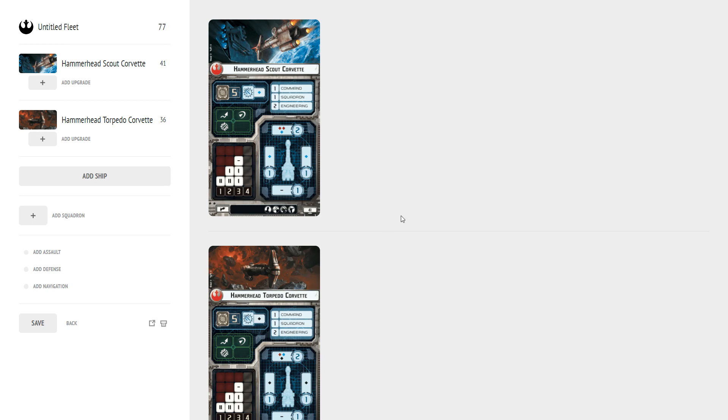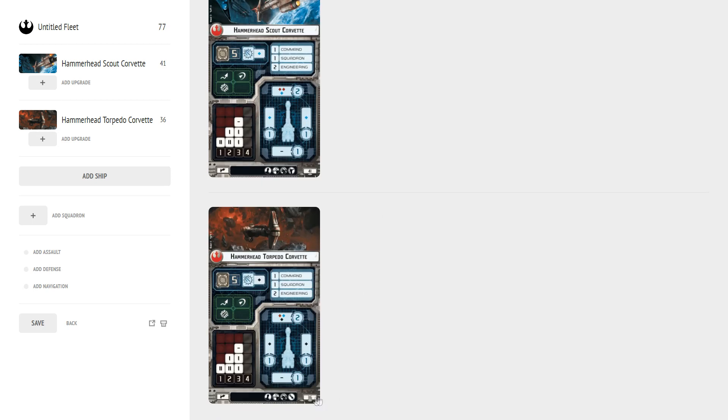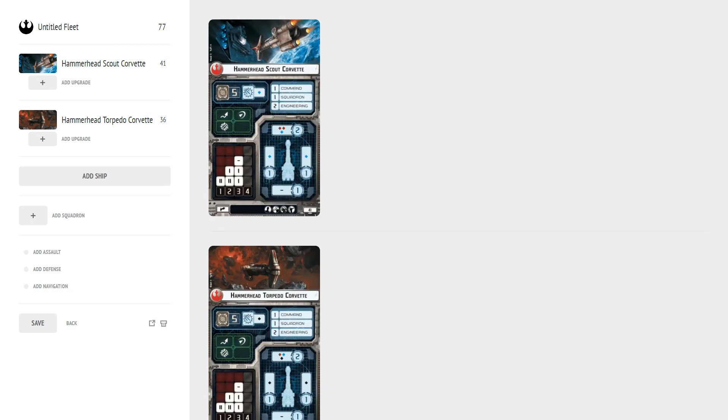This is a pretty interesting ship because it's the first one that comes in a two-pack — you're getting two of these with every Hammerhead pack you buy. The Hammerhead Scout Corvette is your more expensive version at 41 points, whereas the Torpedo is only 36 points. So 36 points for a shooty ship is pretty cheap.